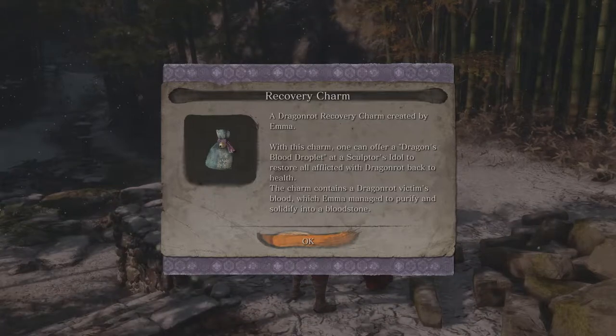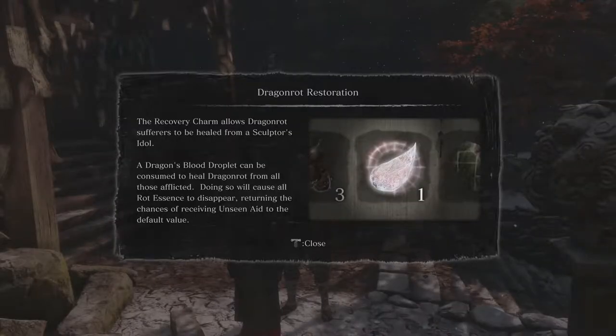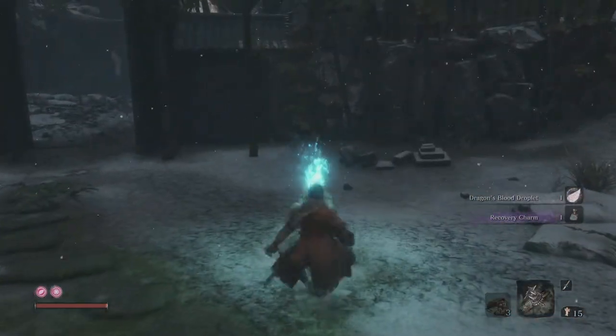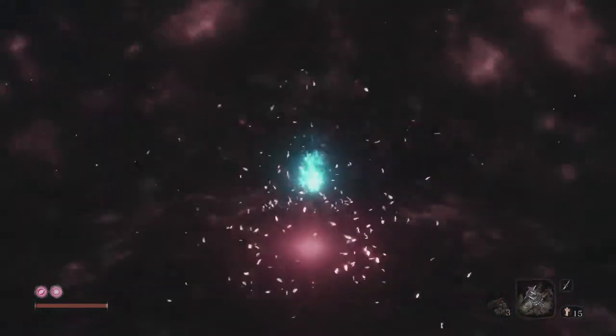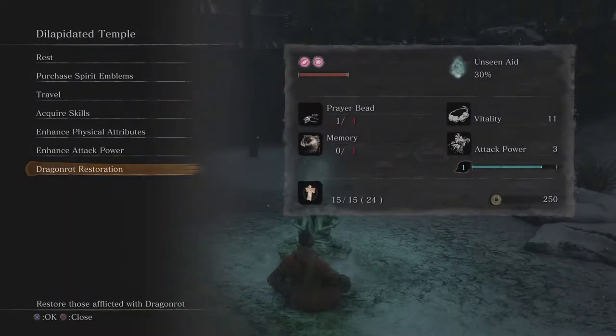Dragon's blood droplet: an item rarely dropped by a divine heir of the dragon's heritage — using it will slightly increase resurrective power and restore life to those drained by dragon rot. The recovery charm, created by Emma, allows you to offer a dragon's blood droplet at a sculptor's idol to restore all afflicted with dragon rot back to health. Dragon rot healed — we get a trophy for that.